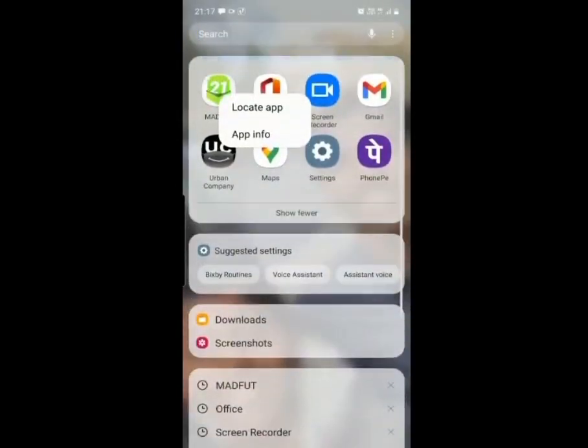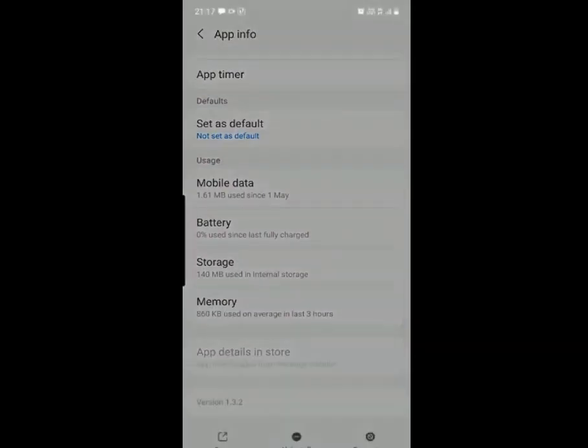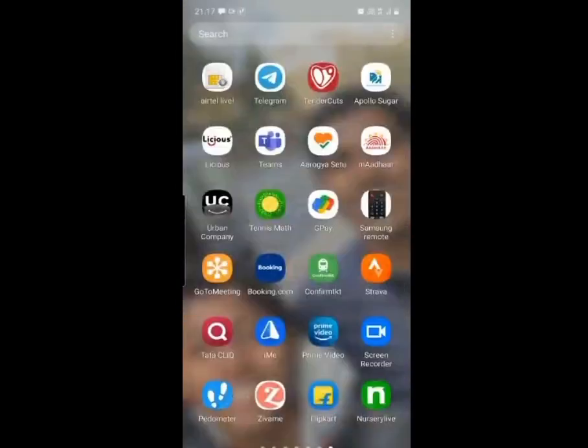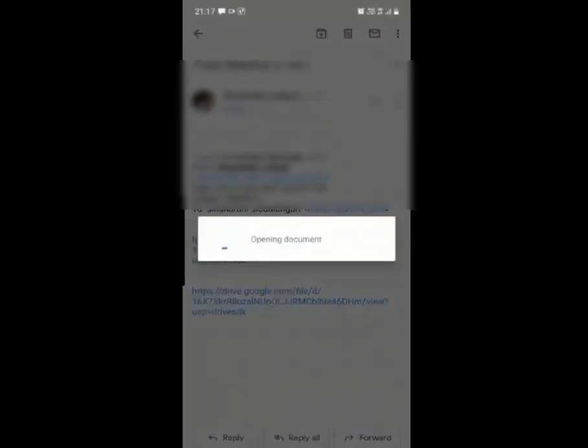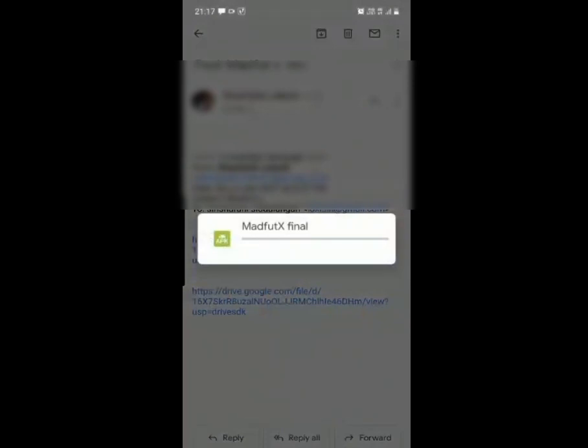I'm going to go over to my Android phone to show you this part. As you can see, I'm going to go ahead and delete MadFoot Melon first. I've got the VIP version on my tablet so I won't be doing that there, but over here I've got the free version which I've gone ahead and deleted. Once you do that, you download 1.3.1 from the package installer — it'll show up as MadFootX Final and it will install like this.